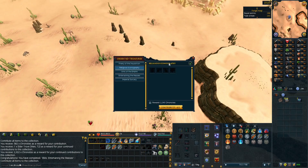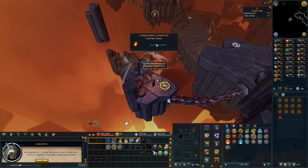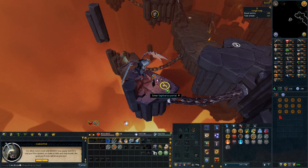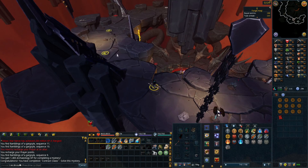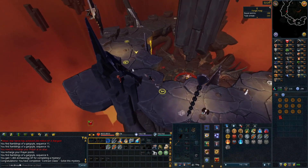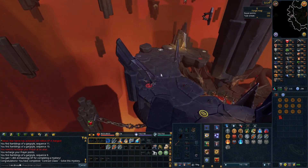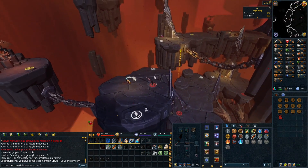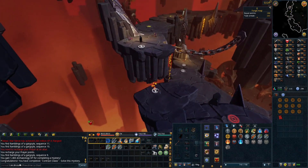I just finished Religious Iconography and Entertaining the Masses, and got two elder troves - 50k cash and some orichalcum salvage. There is the final gargoyle for Contract Clause - thanks to the wiki this wasn't too hard. The only hard part was breeding the cows; I needed one of each - chocolate, strawberry, and vanilla. That took a few days of breeding. You can do it with a harlequin cow, but that's a shiny variant and more rare.